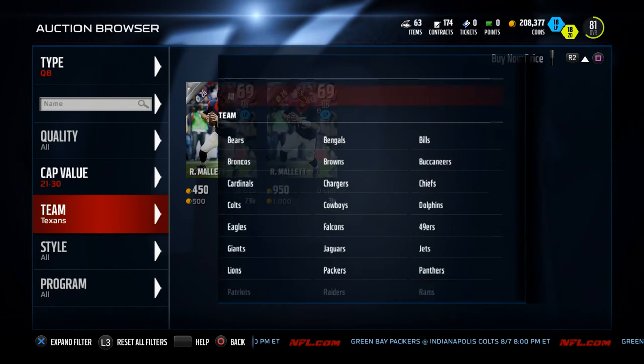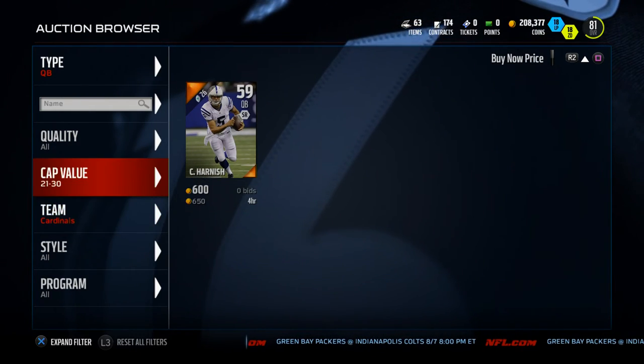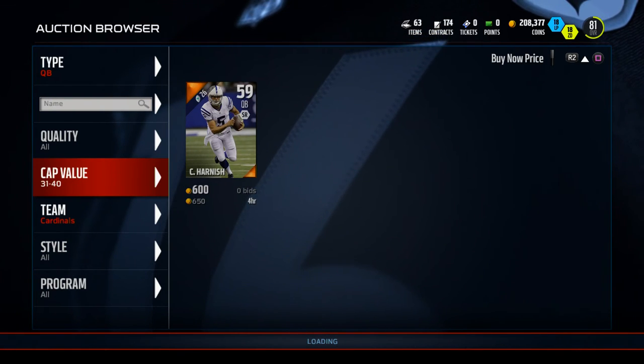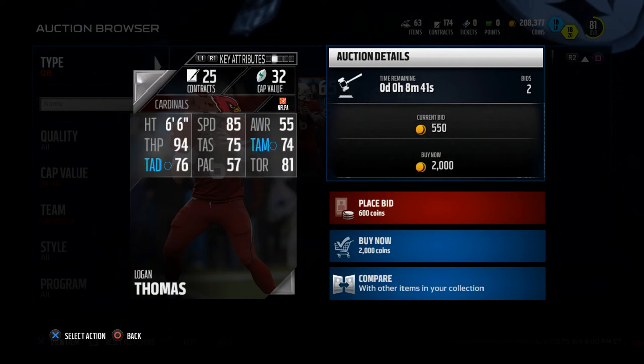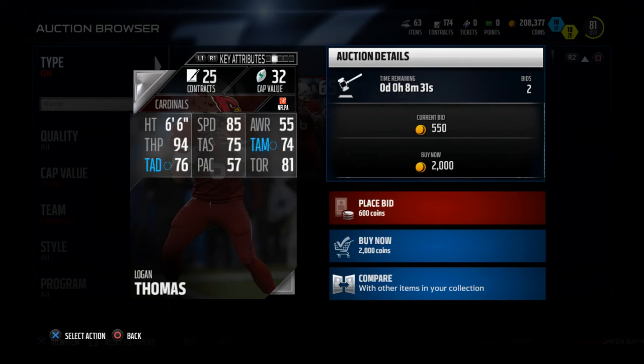Another quarterback I'd recommend is Logan Thomas from the Arizona Cardinals. He's a little more expensive at about 32 cap value, but he has a little more speed. If you want a mobile guy, go Logan Thomas. This is if you really want to save some coin at your quarterback position.